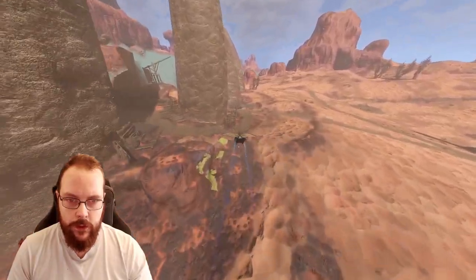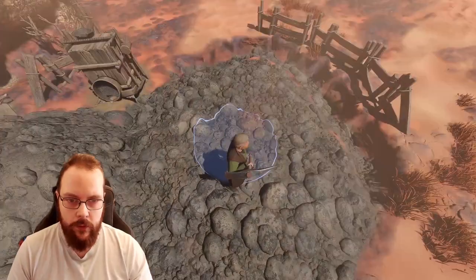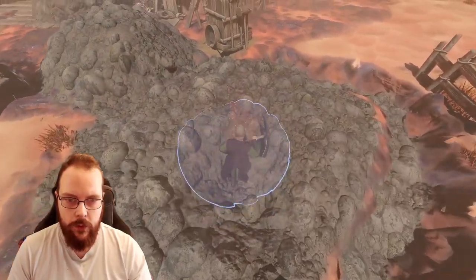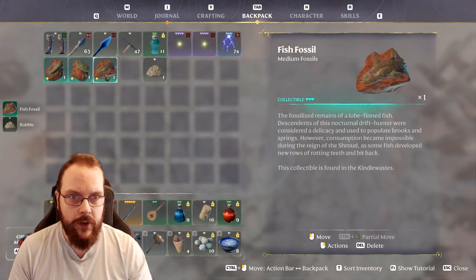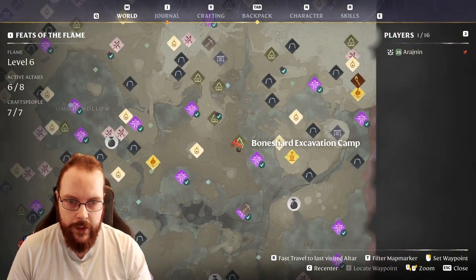And for the last one, it is located right here at what I like to call the Dragon Camp, right here in some rubble. We have the Fish Fossil, located right here to the Bone Shard Excavation Camp, right over here.